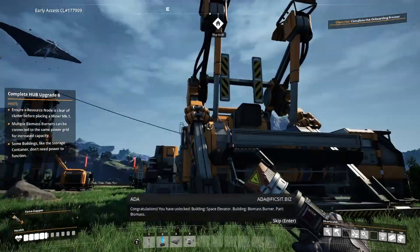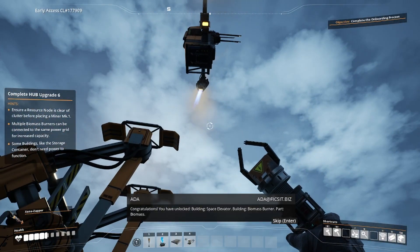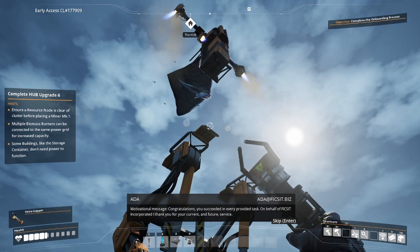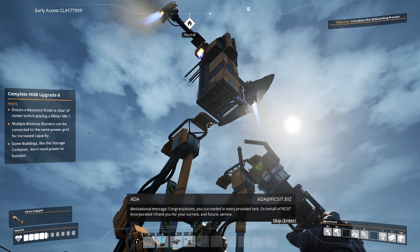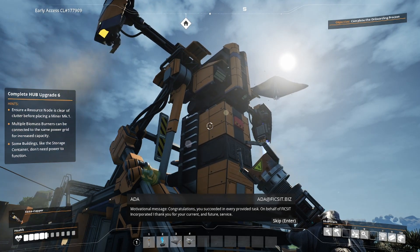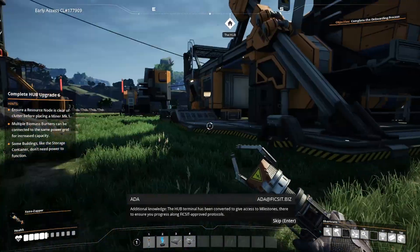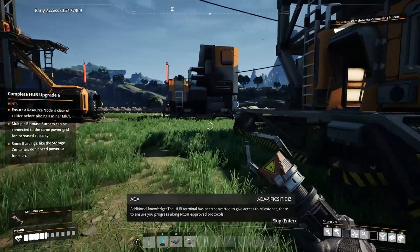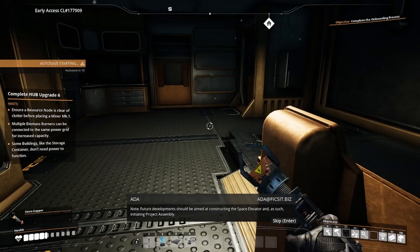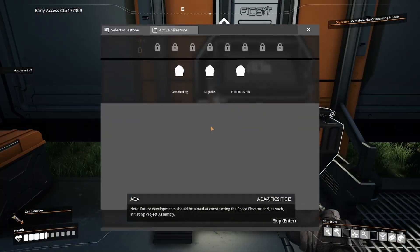Congratulations - you have unlocked: building space elevator, building biomass burner. Motivational message: congratulations, you succeeded in every provided task. On behalf of Fix-It Incorporated, I thank you for your current and future service. The hub terminal has been converted to give access to milestones to ensure you progress along Fix-It approved protocols. Future developments should be aimed at constructing the space elevator and initiating project assembly. Good luck.